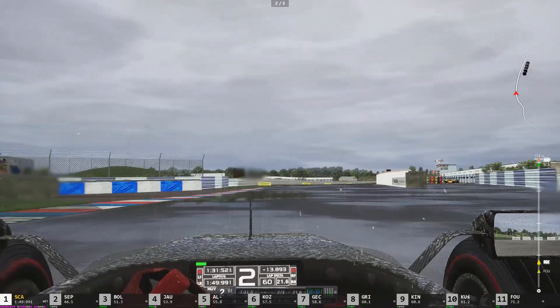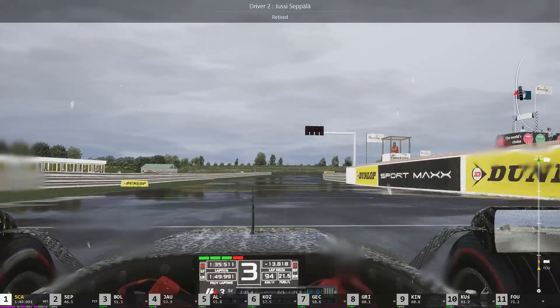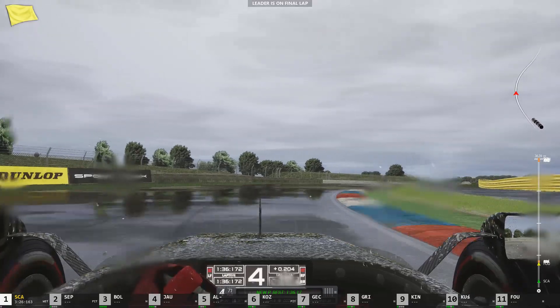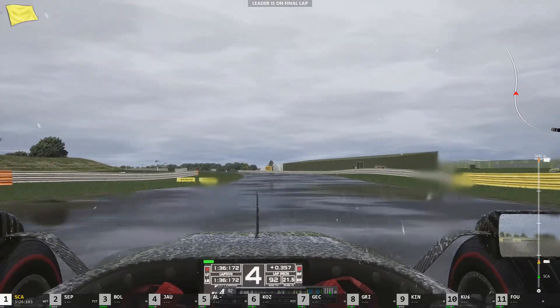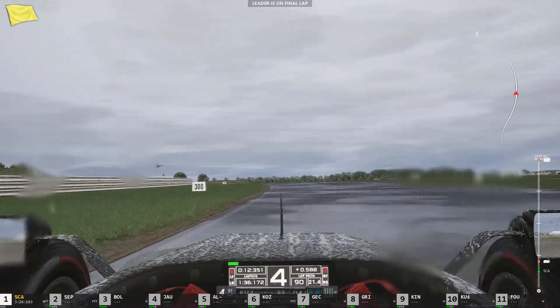The one thing that still isn't great — and it's understandable — is that if you turn on extended physics in the rain with the AI, most of the time the AI is simply going to end up in the wall or off the track. So basically it's an easy way to win a race because pretty much everybody retires but you.